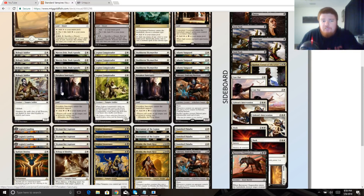Enters-the-battlefield tapped lands are not great, but there are no other pure black-white dual lands, so we have to run a couple of them to fix our mana. Especially for the spells we're playing in the sideboard, we need black mana fairly early in the game.